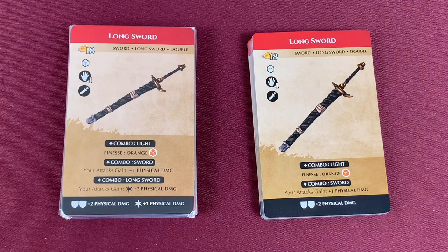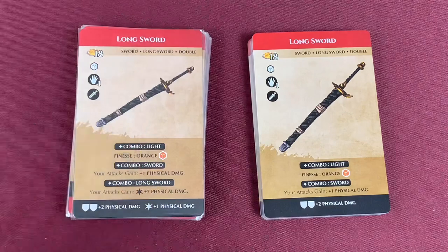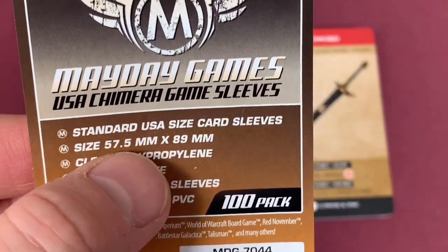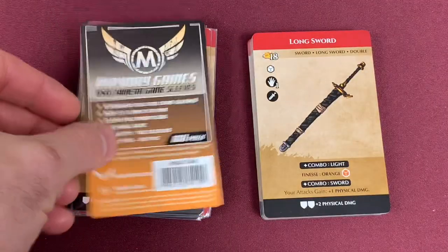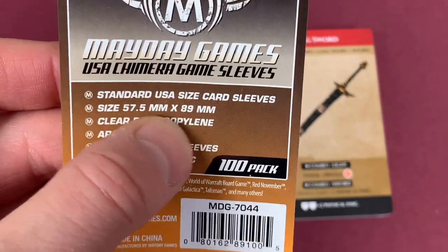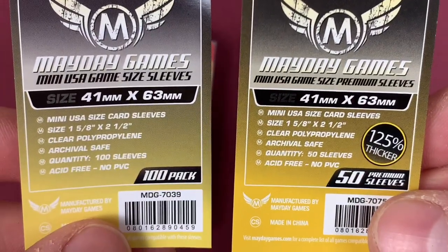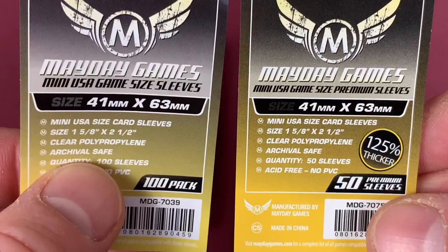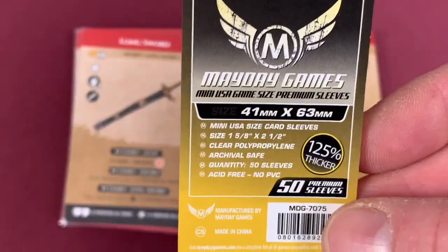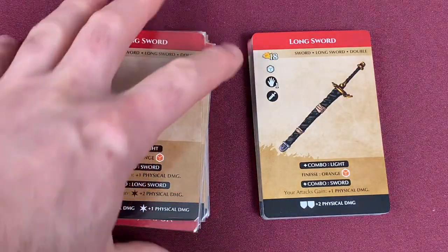Before we move into the weapon differences, a lot of people ask me what card sleeves I use. I sleeve all my cards — the ones I use are Mayday Games, U.S. standard size card sleeves, 57.5mm by 89mm. For the smaller cards, I use 41 by 63mm ones. The 100-packs I use for disciplines because I don't shuffle them. Anything I shuffle I use the 125% thicker brand, which only comes in 50 — I use those for initiative tracks or combatant loot cards.